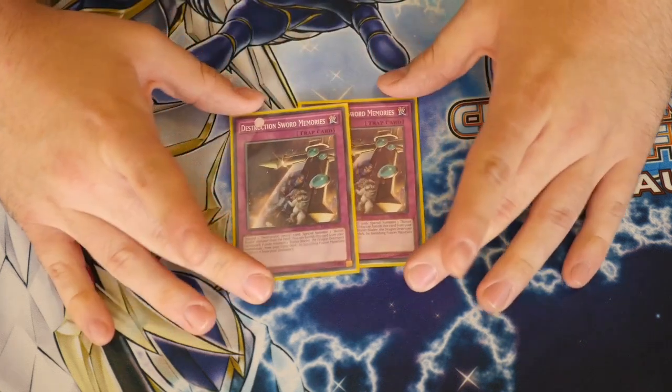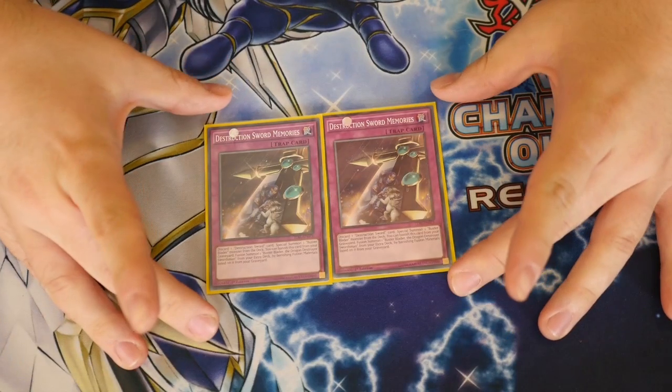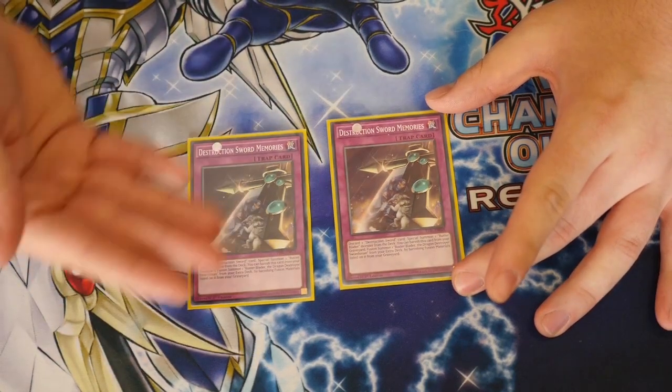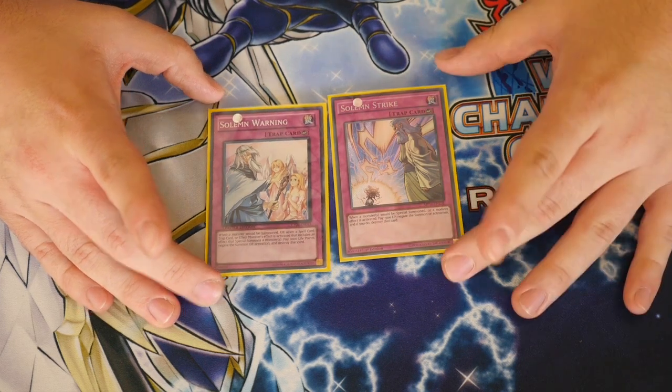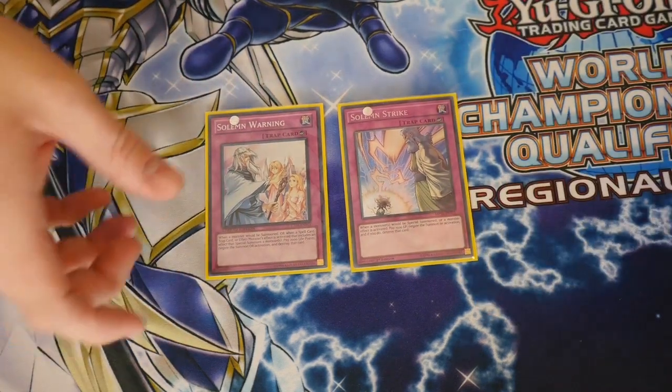The most recent addition to the deck is Destruction Sword Memories — such a good card. Discard a Destruction Sword card to special summon a Buster Blader monster from your deck. Straight off the bat you pull out one of your big beat sticks. Its secondary effect is one I love: while it's in grave, you can remove this card from grave along with a Buster Blader and a Dragon-type monster from graveyard to go into your big fusion monster. The amount of times this has saved me has been fantastic — I'm probably going to bump it up to three. Last two traps are a Strike and a Warning. At the time I didn't have three Strikes, but I would consider bumping those up — the deck works pretty well as is.